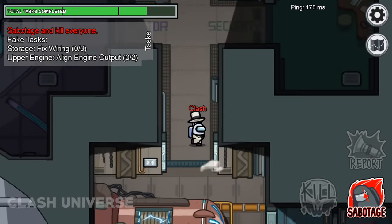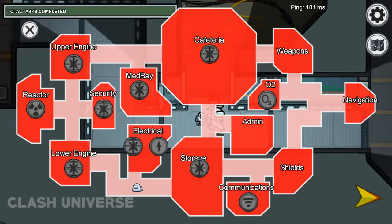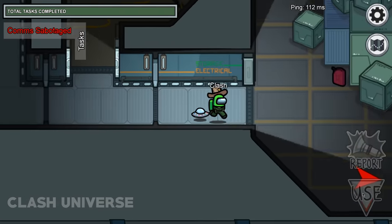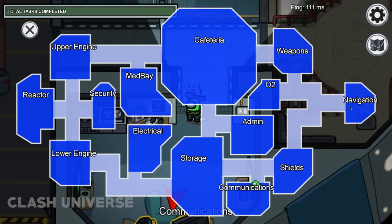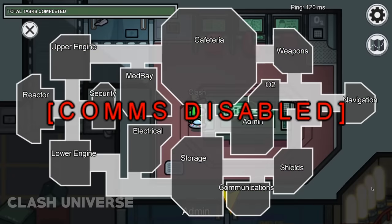If you're an imposter and the taskbar is about to get full, call for a comm sabotage. By doing this, the crewmates won't be able to see their tasks until they fix it, and the tasks won't be visible on the map either. By sabotaging the comms, the cameras as well as the admin map also become unusable.